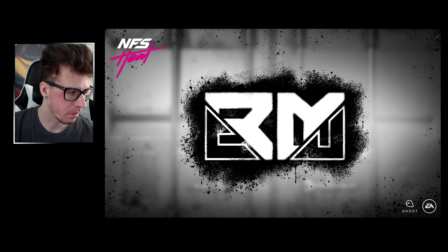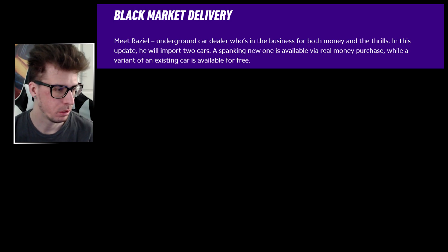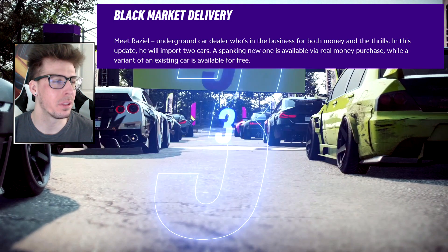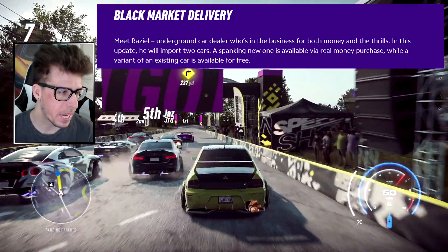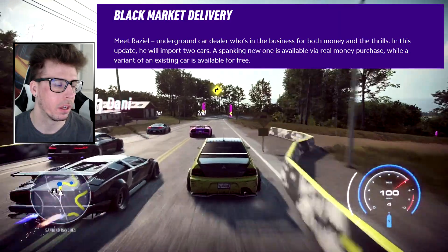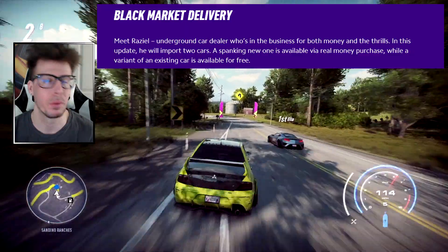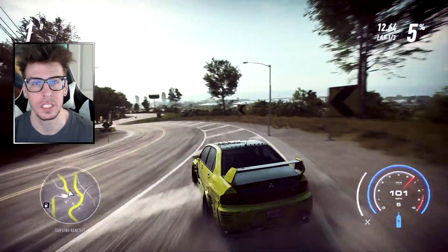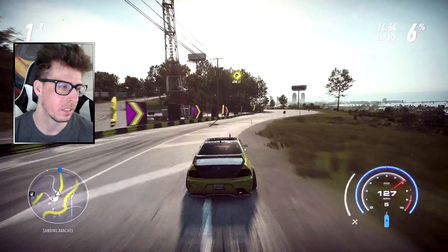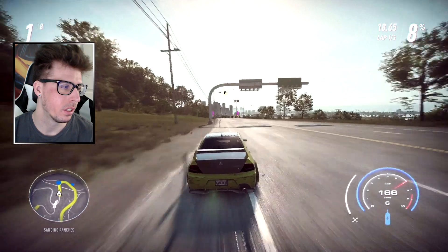Here's a picture of the Black Market. It says: meet Raziel, an underground car dealer who's in the business for both money and thrills. In this update he will import two cars — a brand new one available via real money purchase, while a variant of an existing car is available for free. I'm assuming the free variant is one of the chaos leaks.